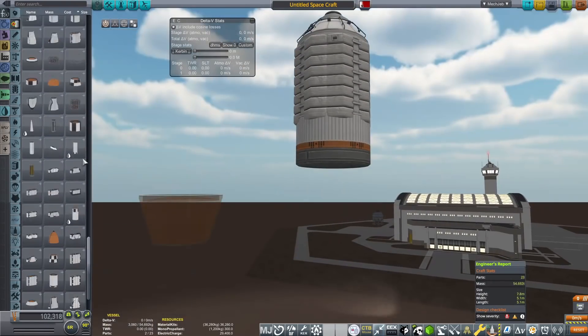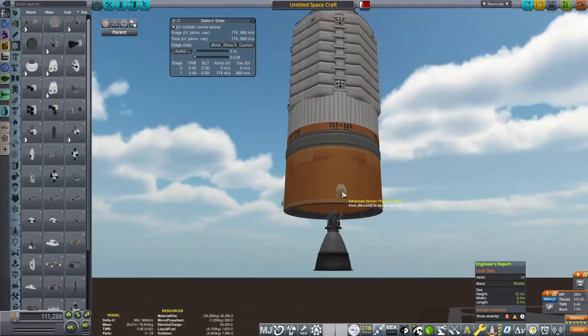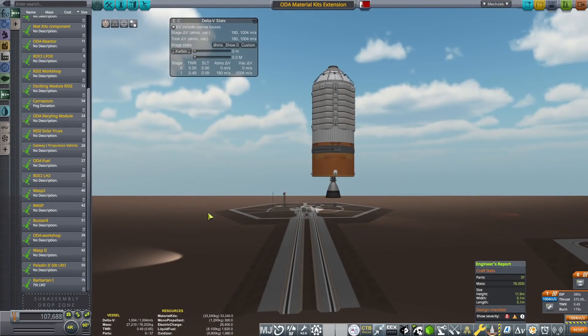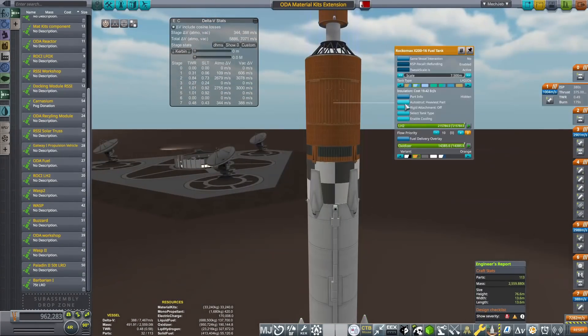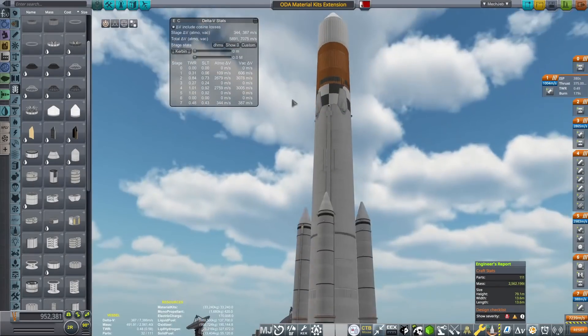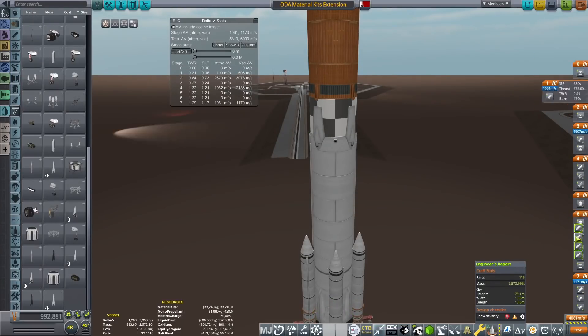What we're going to be doing in this episode is awakening that beast, and we are going to be producing our first ever crewed interplanetary vessel. It's going to be very big — I did design it on a live stream a few weeks ago. It's ginormous. It's huge. I don't know what I'm doing.